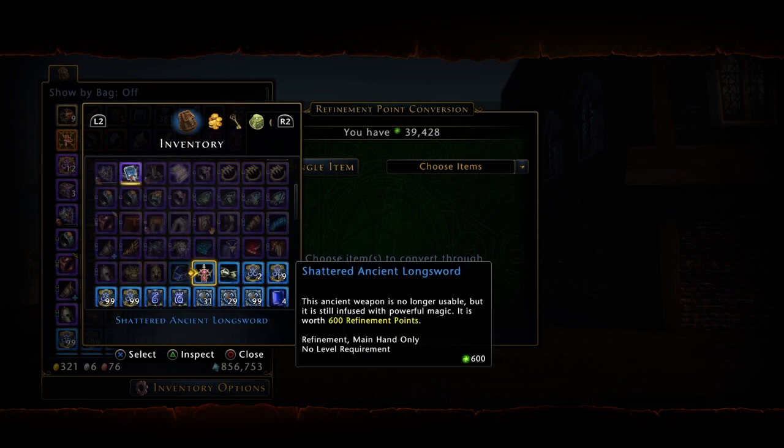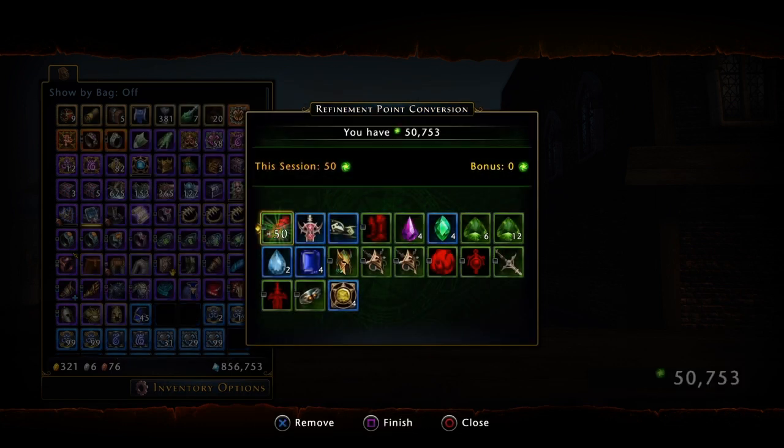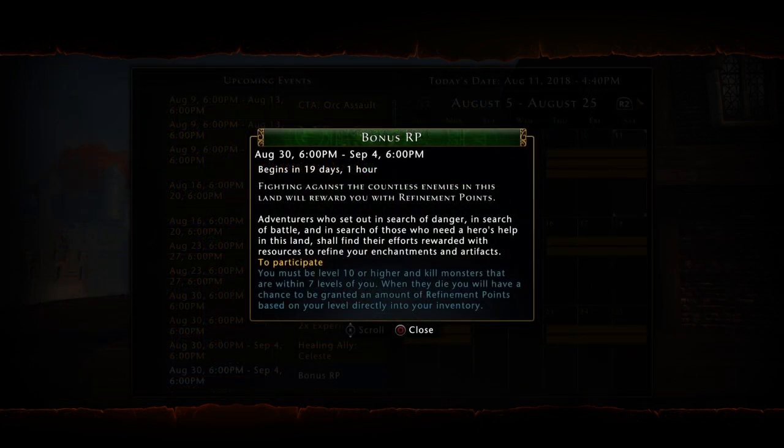This also allows you to convert miscellaneous things, like the shattered items from Castle Never. You should always be converting your identified equipment and gemstones for RP, as well as your unneeded enchantments and rune stones. There's also an event that allows you to farm RP from kills called bonus RP — I made a video going over that, and I'll link to it in the description below if you want an overview of that event.